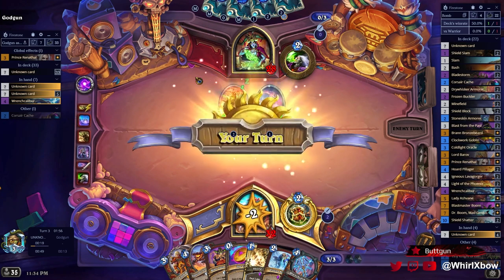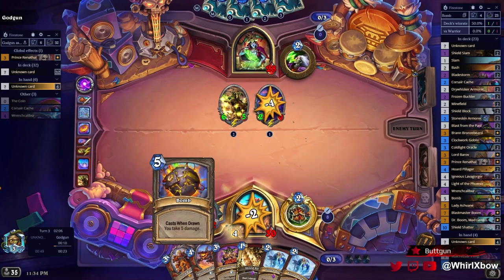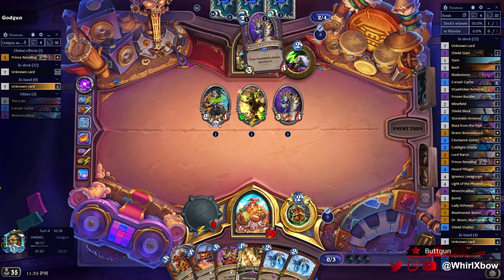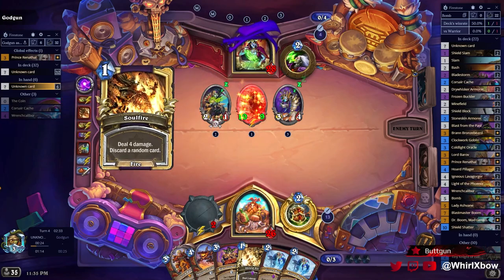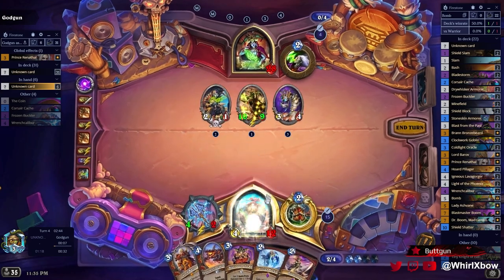If I don't draw removal, I guess it's just this here — kill that, this gets huge next turn. I can go the Ingenious here; that's pretty good. Hopefully I draw a piece of removal like Slam. Actually, I can kill that next turn with Frozen Bunker and Shield Slam. I'll do Frozen Bunker, Shield Slam, poke there.